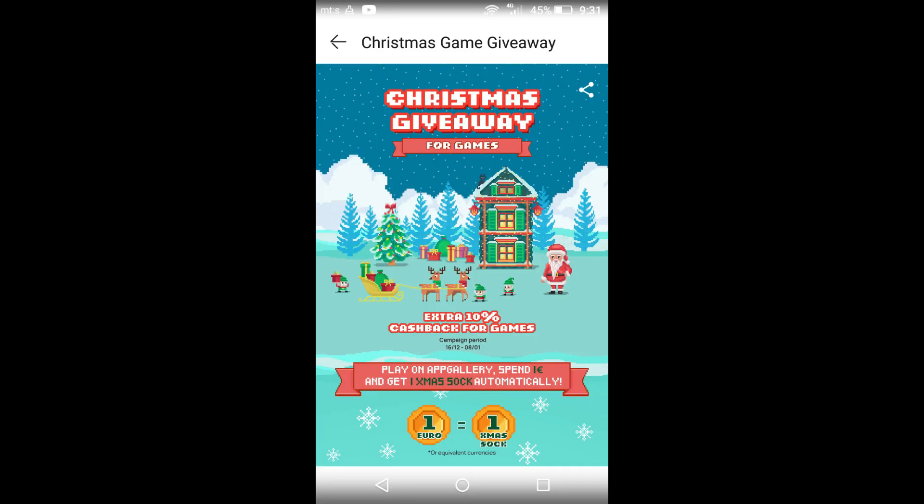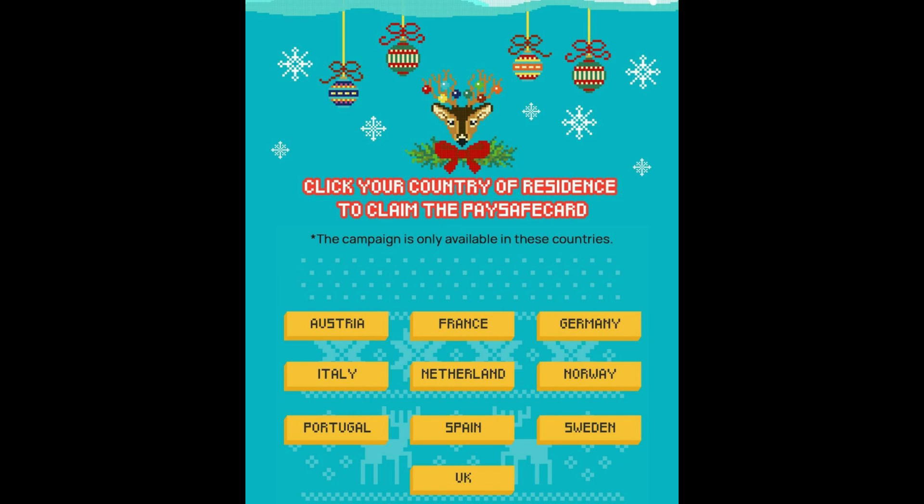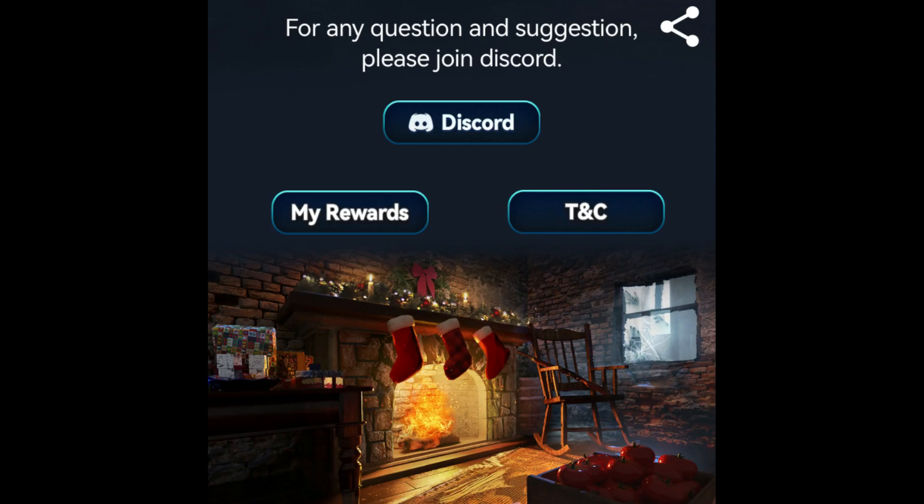There is also a special Christmas giveaway event that works in many games and in The Walking Dead Survivors only in the AppGallery. You can get 10% cash back for games - you spend money in game and accumulate Christmas socks, and 1 euro spent gives you 1 sock. With enough socks you can claim a PaySave card, but you need a PaySave card account available and it must be in one of the countries where the promotion is active. Here is the list of all supported countries. Also join us in the Huawei AppGallery Discord group to see and participate in future giveaways, bonus codes, and surprises.